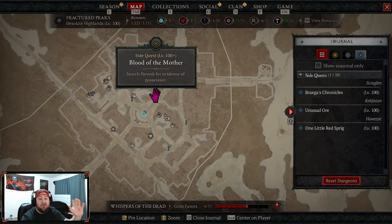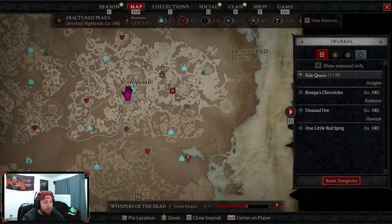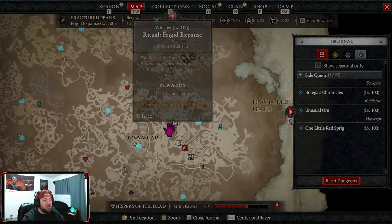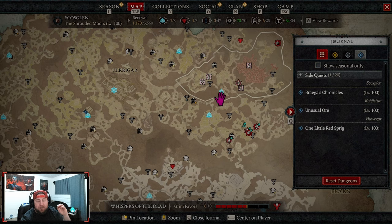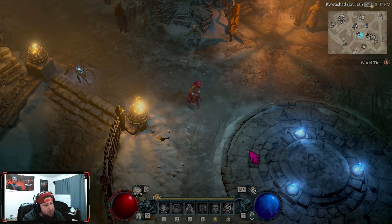I'd definitely encourage going through the storyline rather than jumping straight into side content like Helltides, Tree of Whispers quests, or farming dungeons. Get used to the main story first — it gives you the best feel for the game. And honestly, not to sound biased, but the story is actually really good.